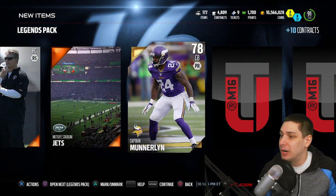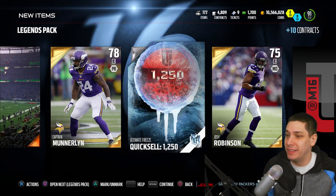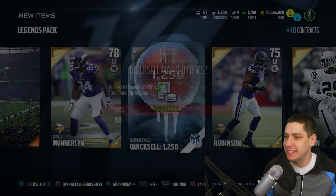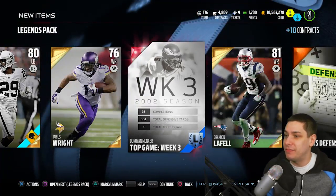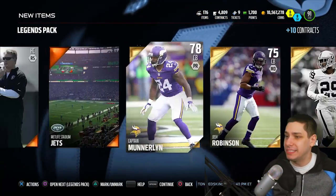We get a Captain Munner Link here to start things off. I can't believe they still have these — this is the highest quick sell that you can get in the Ultimate Freezes. But still, $12.50. Are you kidding me right now? Hey, we get a Donovan McNabb Collectible. If nothing else out of these packs...